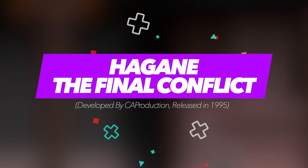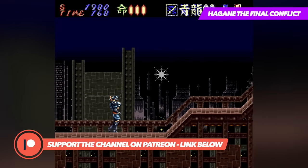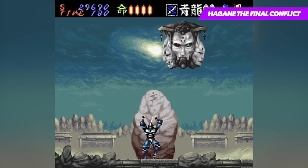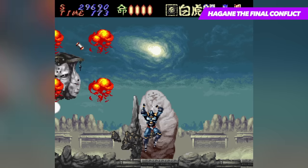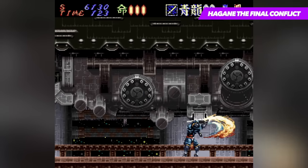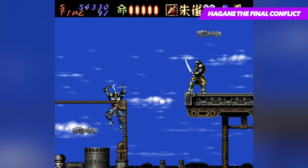Hagane: The Final Conflict is one of those games that flew under the radar upon its release, but has gone on to earn the respect and admiration today that it severely lacked all those years ago. Much like the name suggests, you take on the role of Hagane, a cybernetic ninja whose job it is to protect the Holy Grail. Naturally it's eventually stolen, which prompts you to hunt down those responsible over a series of levels that slowly increase in difficulty. You've got a ton of skills to enact revenge, from your trusty katana to kunai, bombs and a grappling hook, that all serve to offer some of the most intense side-scrolling action you'll find on Super Nintendo.